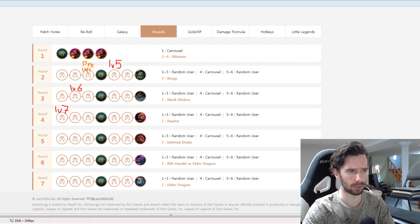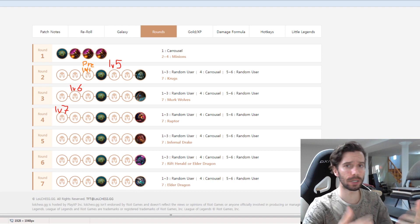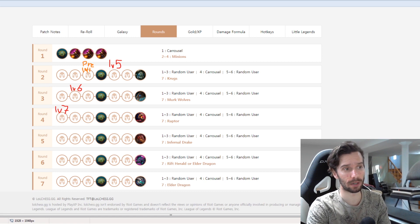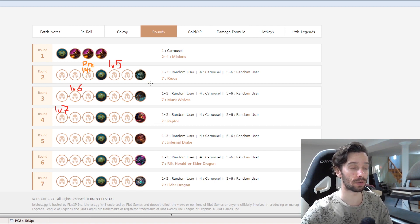I quickly want to touch on leveling because I want you to understand how the build works. None of these are rules — you're still going to level as you would normally. If you're win-streaking, look to push the advantage, push the levels, keep that win streak going. If you have a weak board and you're loss-streaking, look to prioritize economy. The key thing with this build is that we're looking to stabilize with the mech, meaning we need a Fizz. So I would recommend pre-leveling to five on stage two if you're win-streaking.